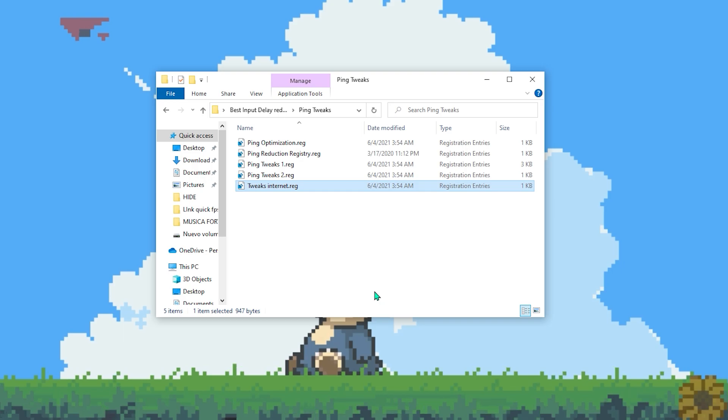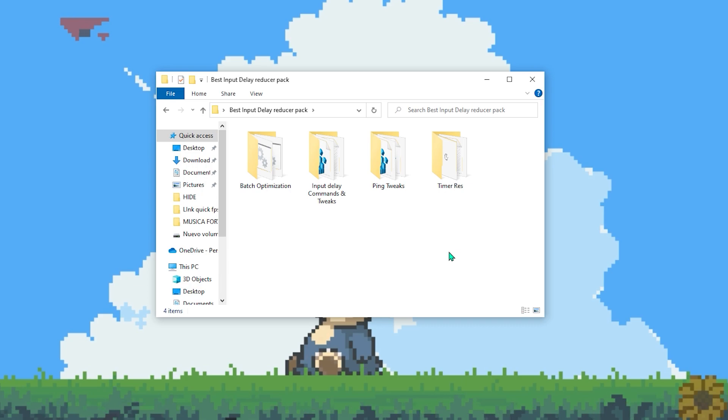Now go to the next folder, which is the Ping Tweaks. Open the folder and activate all of the tweaks. It goes really quickly and now we've finished the ping tweaks.